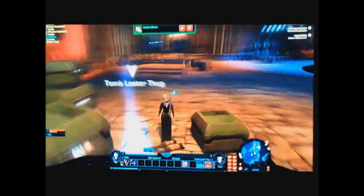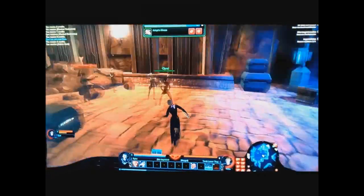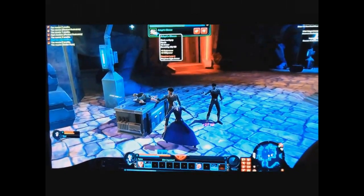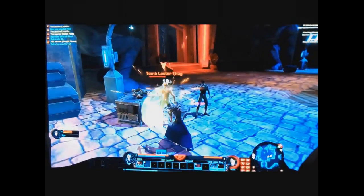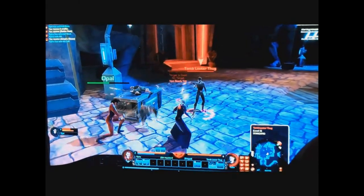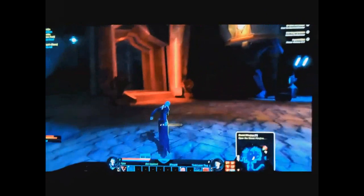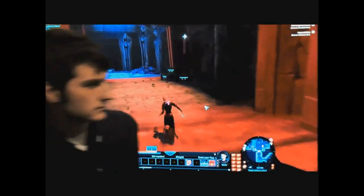This is an Inquisitor at around level 1 through 5, doing some early stomping and learning his abilities. As you can see, he's got a sword, doing a little combat, and using some lightning abilities. As a Sith Inquisitor, you're going to start out on the planet of Korriban, where the Sith Academy has been established and the new Sith Army is being trained. Your story is going to be based on passion, conquest, and stepping on the heads of everyone around you to get to the top.